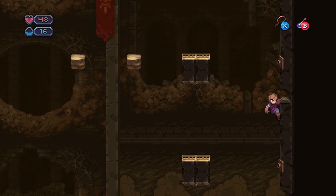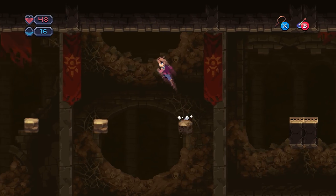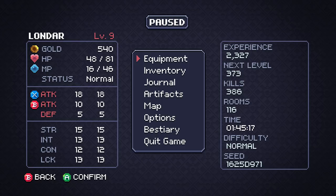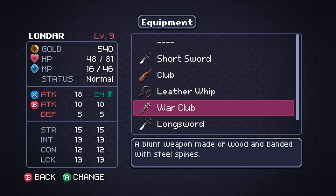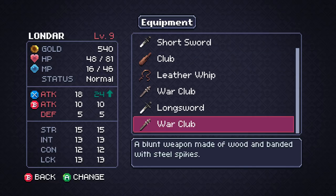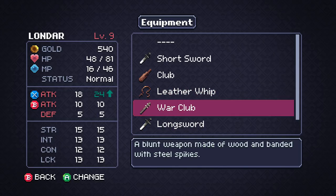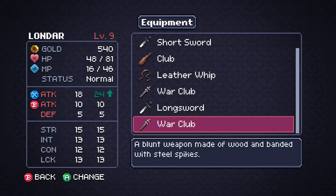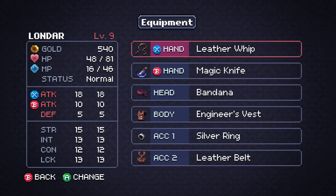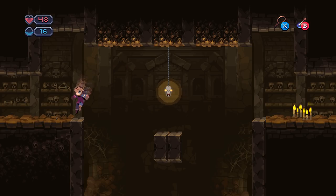So that's a little tricky. Those blocks are going to break up there. But we did it — we got the treasure. War club. We already had one, so I guess we could sell that. Can we sort our inventory? It doesn't look like we can. Keep that leather whip on. Although we do have this — the War Club is 24, that's 23. I love the whip, it does 18 damage, so that's not much of a difference.